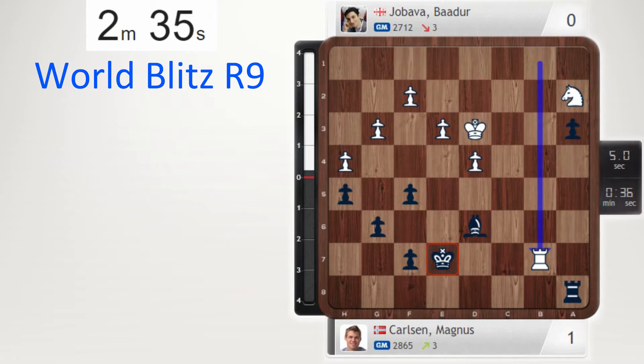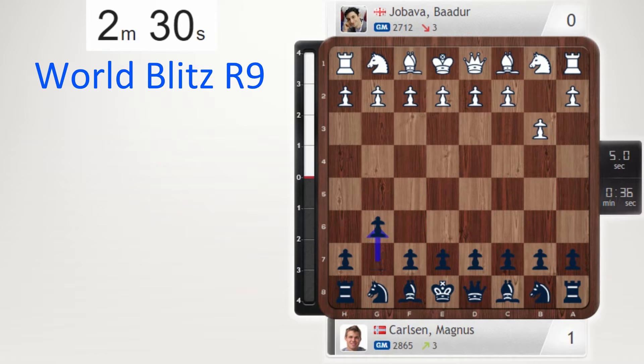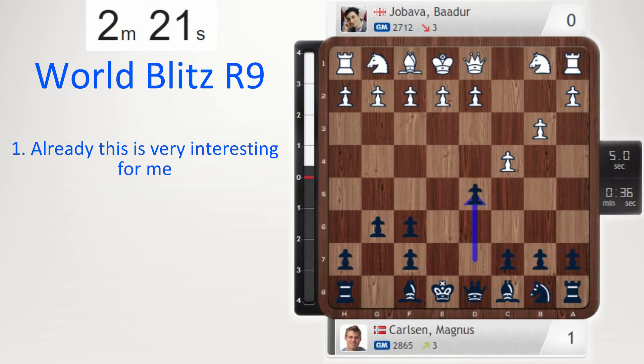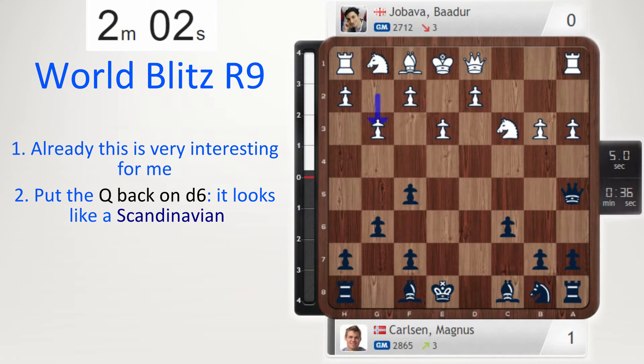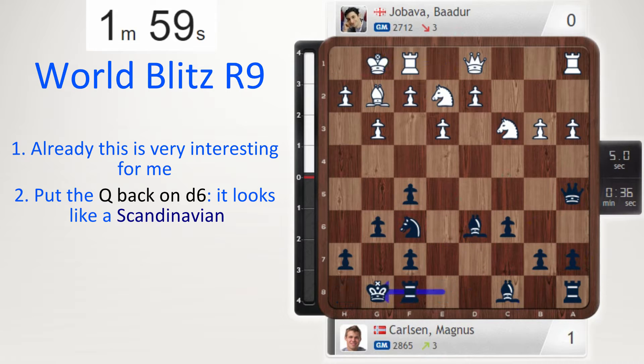First up is his game against Badur Hrbava. Let's quickly take it from the opening: b3, g6, bishop b2, knight f6, and take, take, c4, d5. Already this is very interesting — doubled f-pawns, but the bishop on f8 won't go to g7 anymore; it'll go to d6 along this diagonal. It's like a Scandinavian. Carlsen chose to put the queen on a5, then bishop d6, castling, b4, queen d8, attacking the pawn chain with a5.